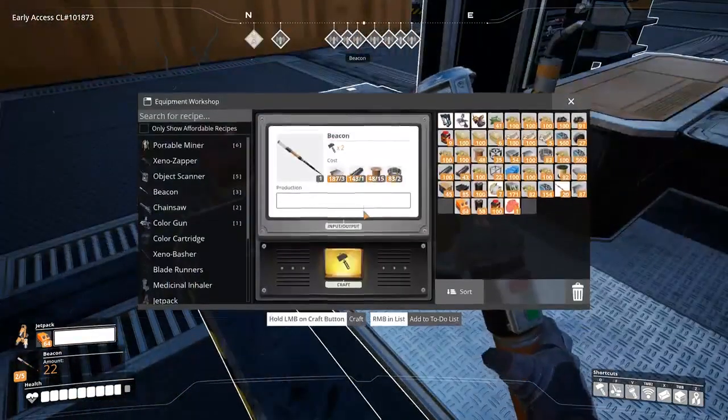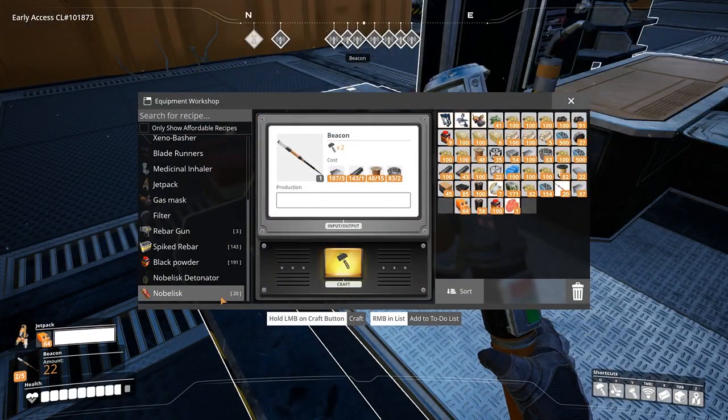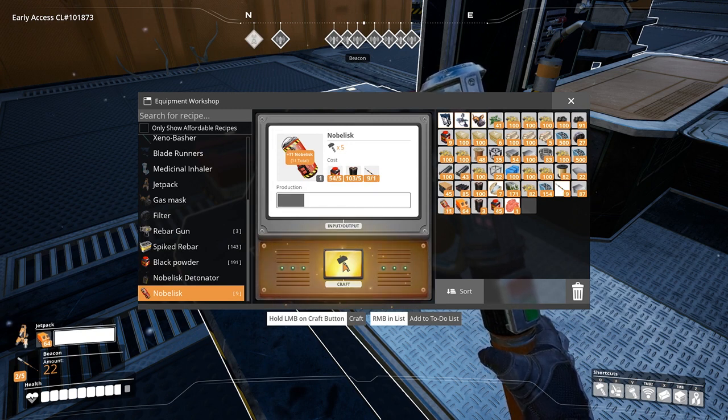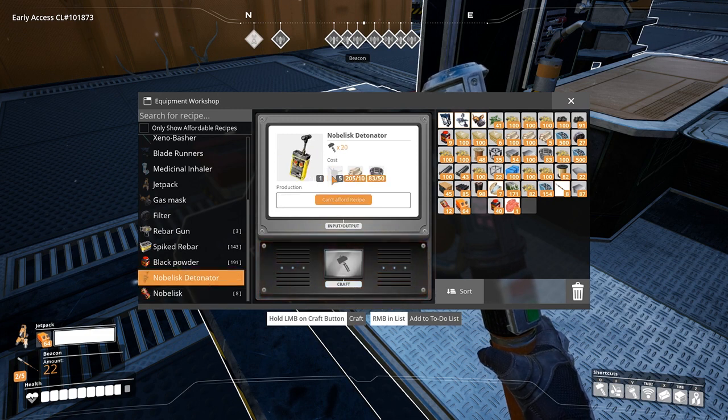With the black powder, you are able to craft Nobilisk bombs. These are crafted manually in the equipment workbench or automatically with the use of the manufacturer. The recipe is five black powder, five steel pipes and one beacon per bomb.